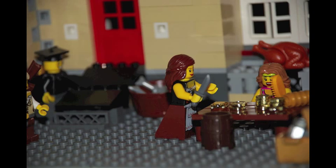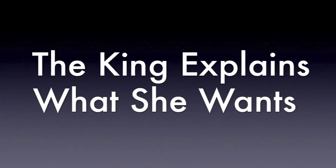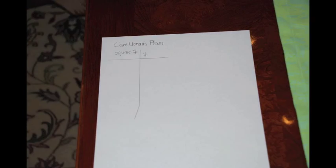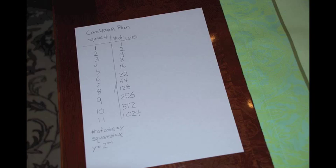The king asked what the cavewoman wanted as her reward. The advisor shouted, "You fool! Do you know how much that reward is worth? Let me show you on paper. If y equals the number of coins and x equals the number of squares, then the formula is y equals 2 to the power of x minus 1. And if you plug in 64, do you know how much that is?"